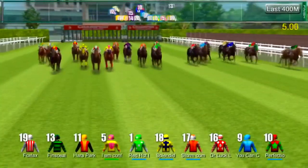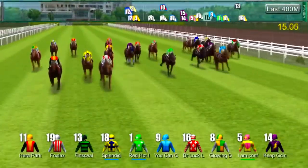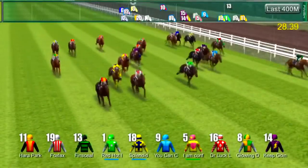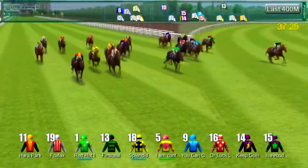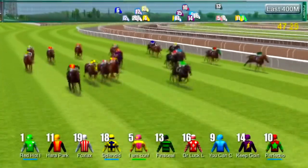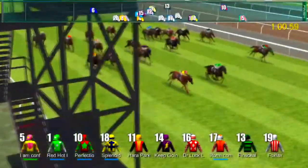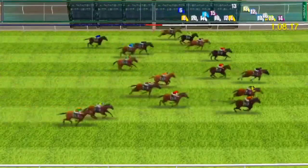I Am Confused gets a really good start out here and now we've tapered back to where we want to be. Right now we are the five horse — this might be a straight race, I'm not sure. Here comes I Am Confused flying up in the middle of the field — yellow silks, pink cap — I Am Confused flying up on the stretch. We might get this race! Look at I Am Confused rolling — we're gonna get this win!